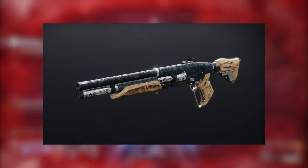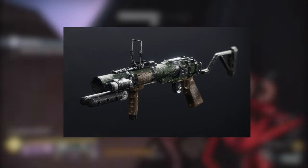You can also get the new Nightfall weapons such as the Mindbender's Ambition Shotgun and the Militia's Birthright Grenade Launcher.